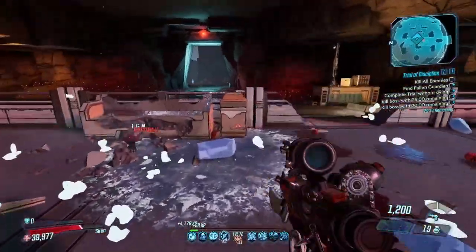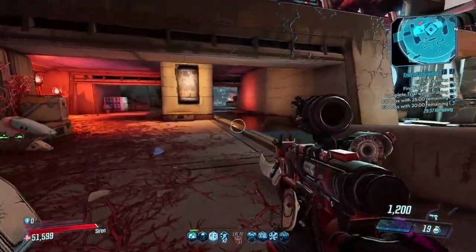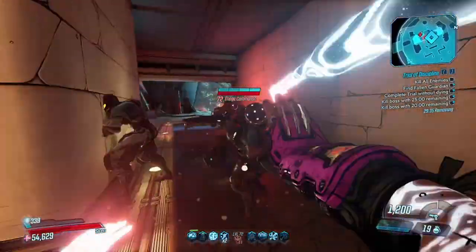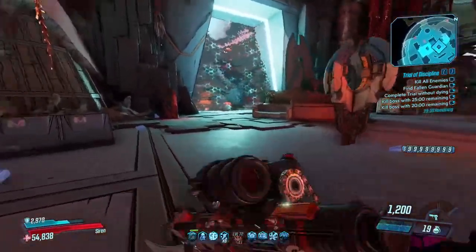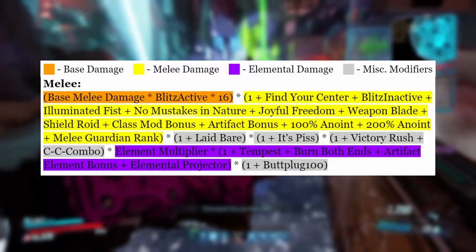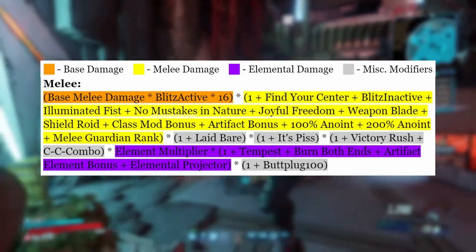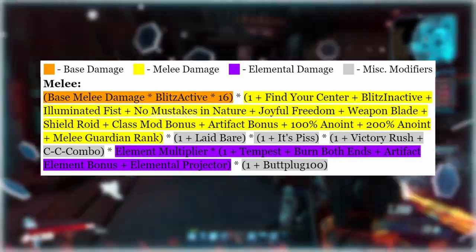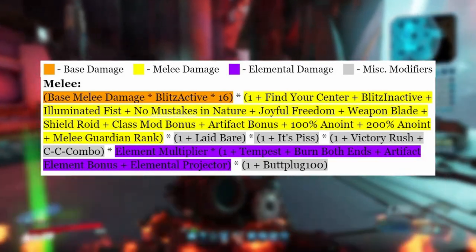Before moving into the melee section, I want to quickly clarify that I will be using the term 'real melee damage' to refer to actual melee hits from Amara herself, and 'weapon melee damage' to refer to things like the Blade Fury, the Face Puncher, or just any melee damage that isn't from an actual melee hit. So getting into it, here is our real melee damage formula: base melee damage times our melee damage bonuses times our elemental damage bonuses, with a couple of miscellaneous modifiers mixed in.